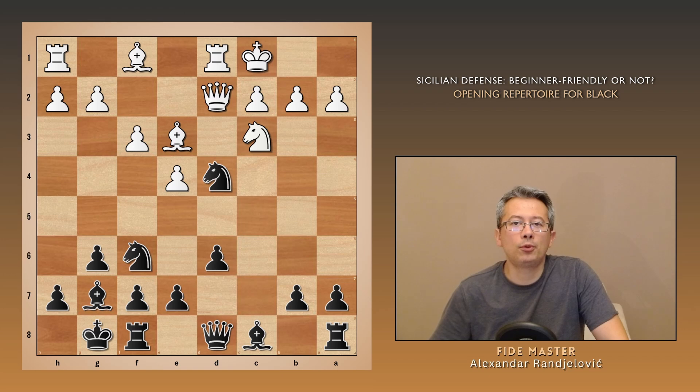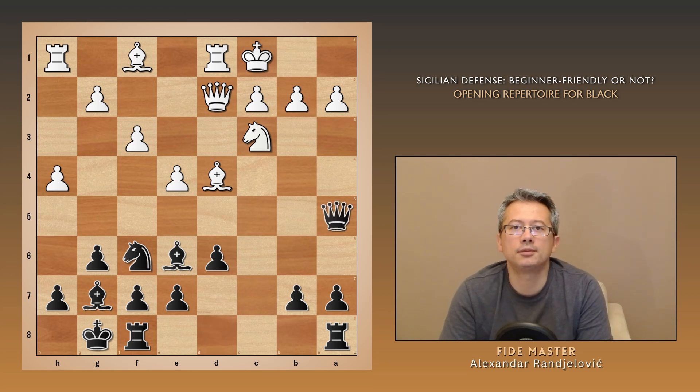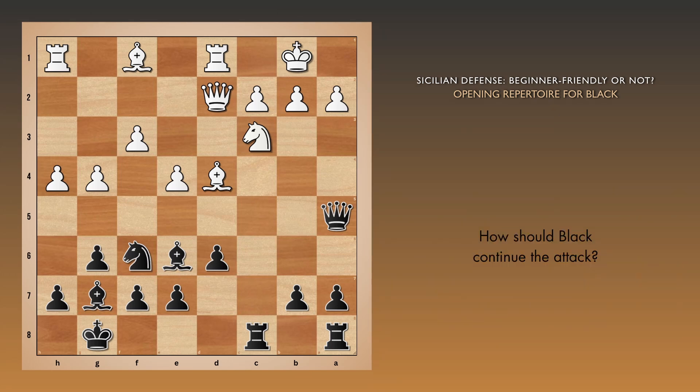Trading on d4 disrupts white's queen and bishop battery and gives us time to develop the last minor piece. Think of it as learning how to defend and attack in positions with opposite-side castling, rather than just memorizing an opening. Here you'd want to bring out the queen threatening a2, then develop your f8 rook and consider launching an attack on the enemy king — mirroring white's plan against us on the kingside. Now you will see why this black setup is called the Dragon, because there is a stunning sacrifice coming up. Pause, take a moment to think, and share your solution in the comments below.